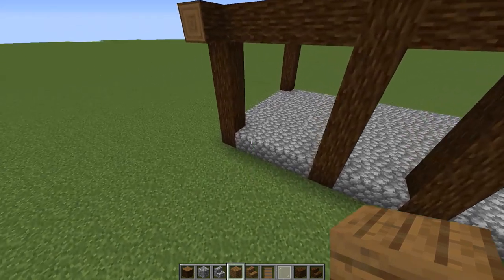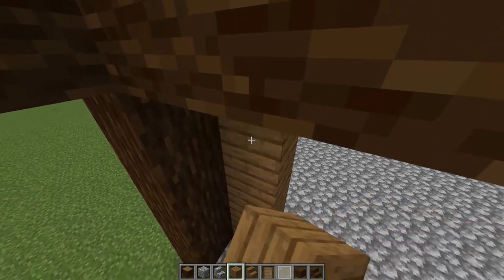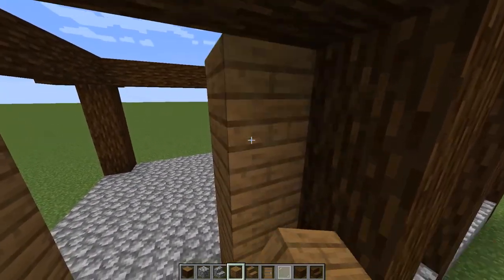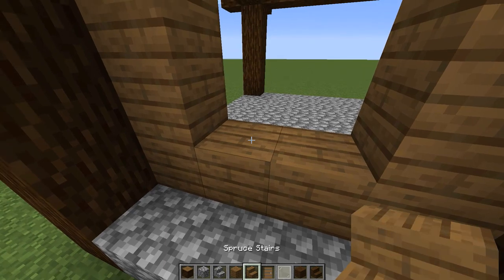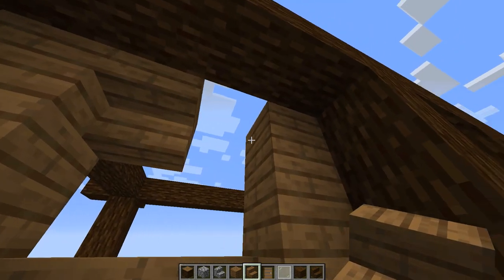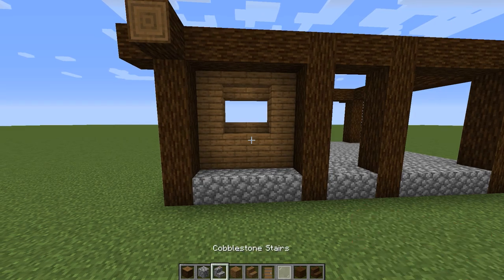We're going to come in from the side, count over four and do the same on the other side. You should have a two-block opening here. Put two blocks in, switch to stairs, put two stairs there, and then two upside-down stairs. You should have an opening that's recessed slightly and looks just like this. Now let's go to the other side and do the exact same design.